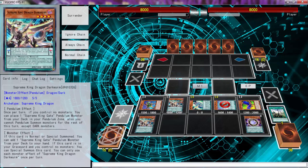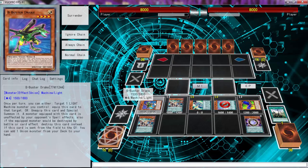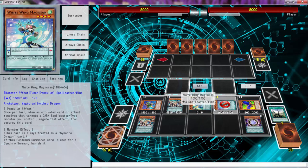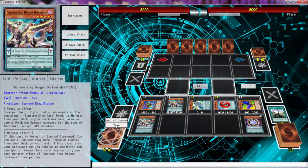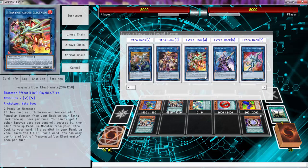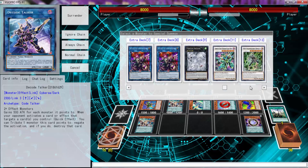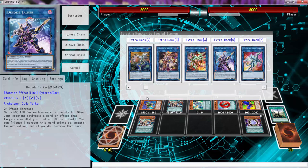Technically what I can do, I could just go Scaldi right now. I can go one, two, three, and four, then I can search and draw. Or I can use these two — but I don't play Astrograph Sorcerer, you know. I feel like that's the best option right now, actually. Let me think — I feel like we can do better.